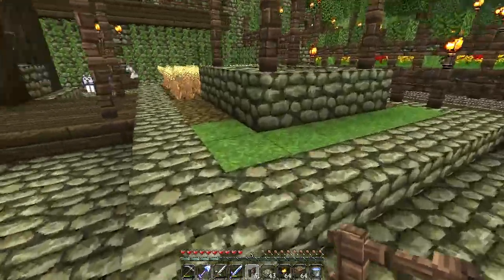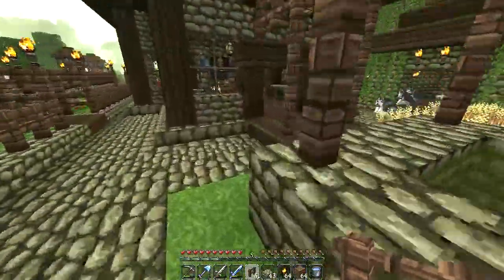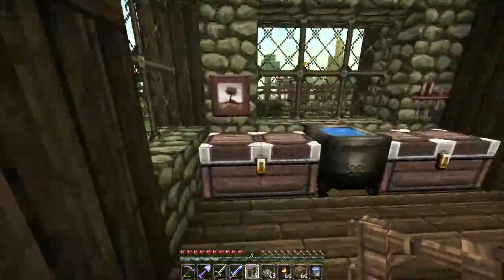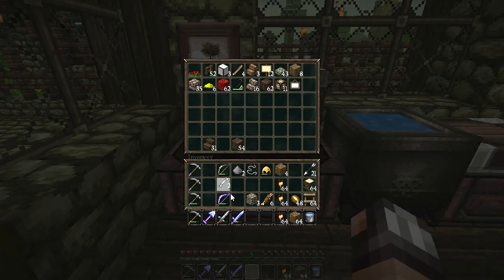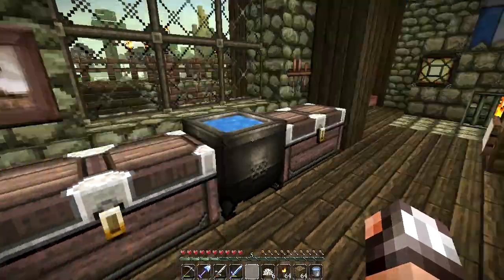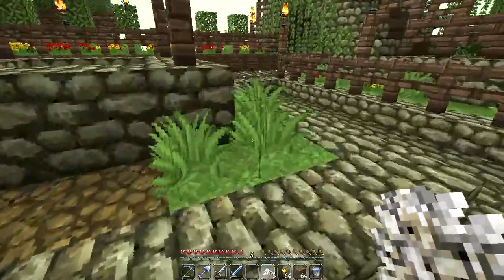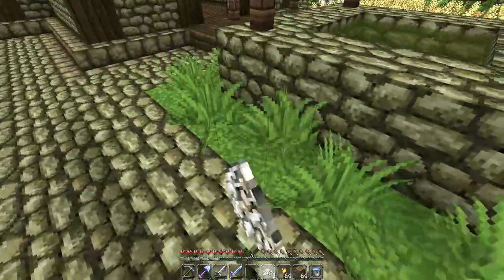Now the grass is going to continue to grow and we'll grow over this remaining dirt. I think what we can do now too is just plant a couple of flowers. Here is some bone — let's make some bone meal! Six bone meal and we can plant some flowers here. Looking good! Make flowers!